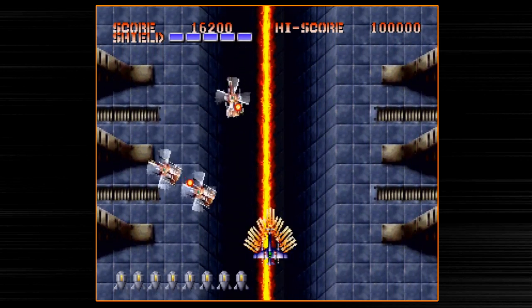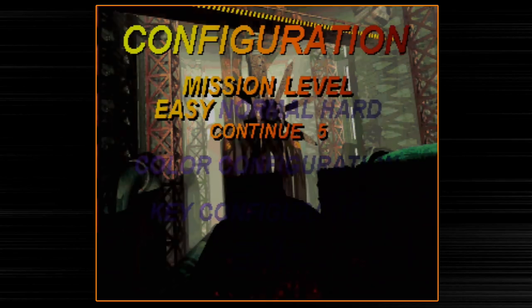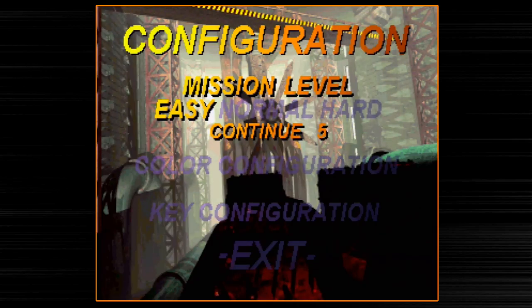Let's go ahead and hit the start button and show off the options menu, then we'll jump into the game. There aren't a lot of techniques to talk about over the course of this playthrough, but we'll try to come up with some stuff. On this options menu you actually have easy, normal, and hard. The big difference between difficulty modes is that there are slightly more bullets in the higher difficulties and they are a little bit faster.